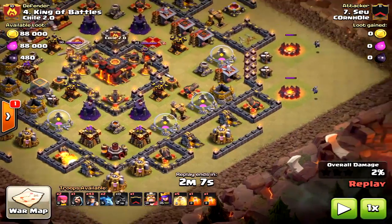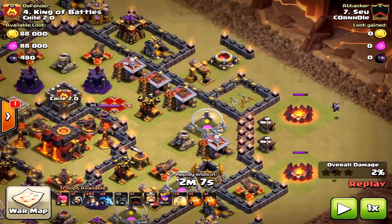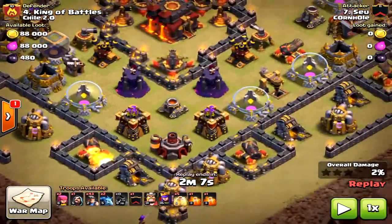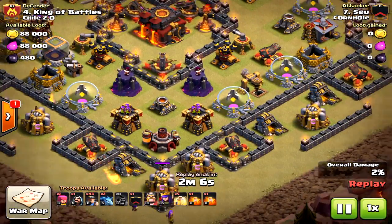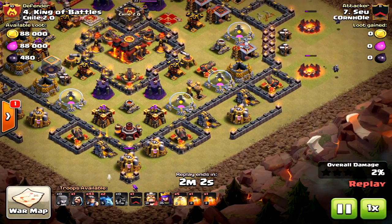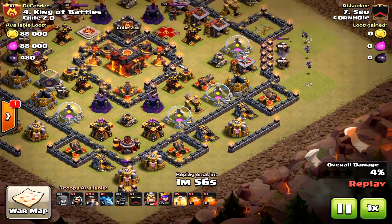Down to the south at that elixir collector — why do that? He's creating a path for the miners. He doesn't want the miners to circle the base. If he hadn't cleared the army camps, the miners would have gone around the base towards the north or south. He made sure to create a path so the miners would go directly towards the inferno towers — that's how you get this base to go down.